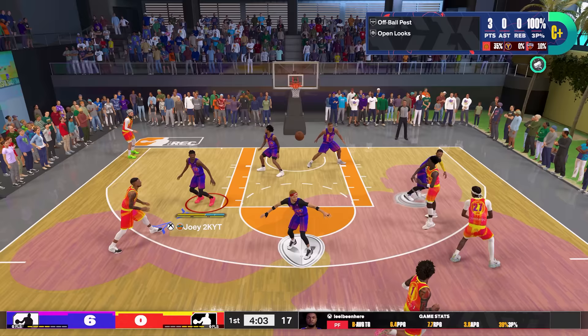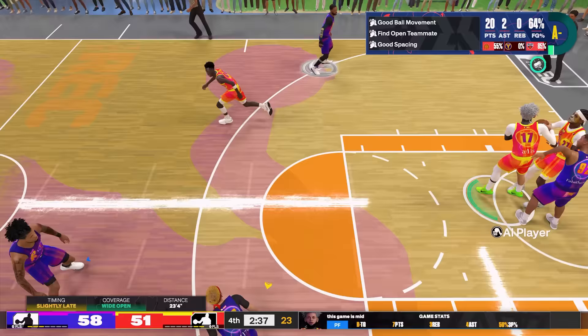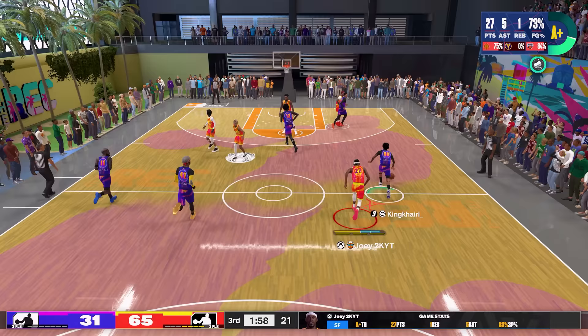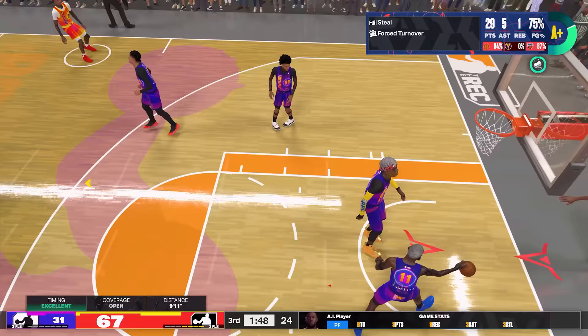On the defensive highlights for this build, you're going to be tearing the ball off a whole lot of people. Just having Glove is going to force people to pick up their dribble. Right here I dot a wide open man — now he's going to miss the shot, so we get back on defense the moment I see him shoot. We get back and get into that passing lane right there, looking like a linebacker in the way I'm covering the field.